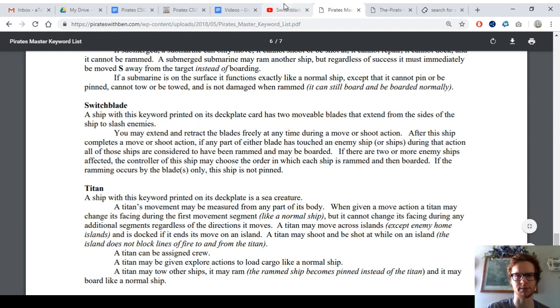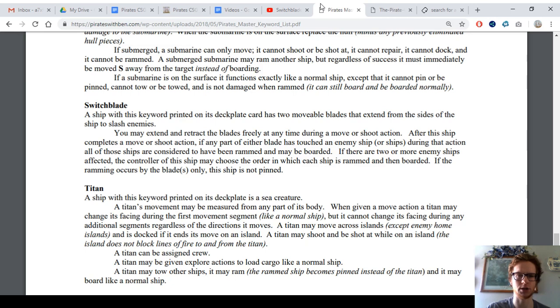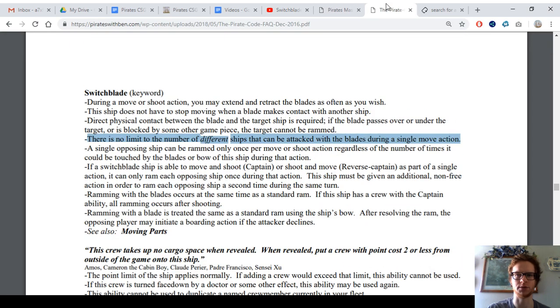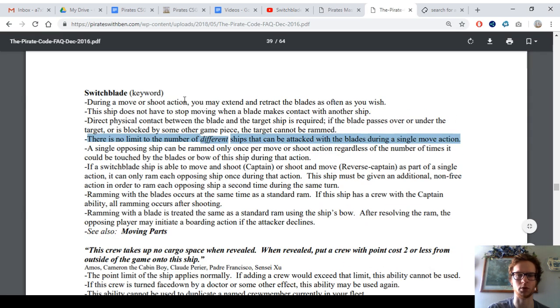Switchblades are basically really expensive for masters as a ship type that have blades that can extend from the sides of the hull on both sides. And those can be used as many times as you want, against as many ships as you can smash with them, to ram and board those enemy ships.